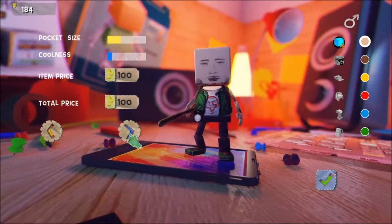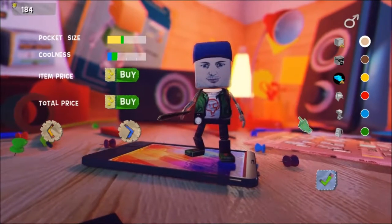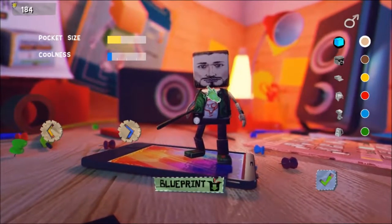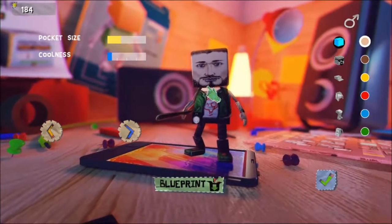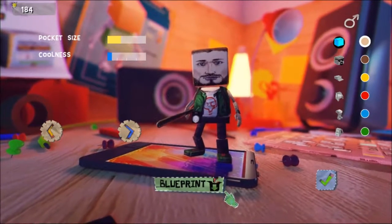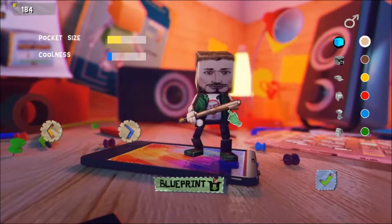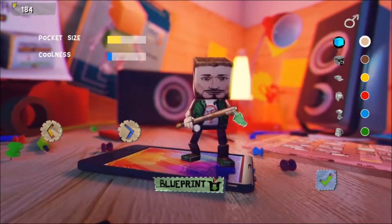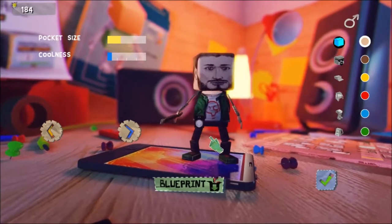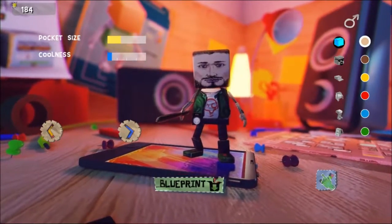You can change your character's faces, glasses, hats, and accessories, and build your character as you want, then buy it all in total. I'm currently broke because I spent all my money on guns. The blueprint option allows you to actually print a real-life paper version of your character — you cut it out and glue it together to make a standing physical character. It's a nice option that works really well with the paper crafts style they're going for.